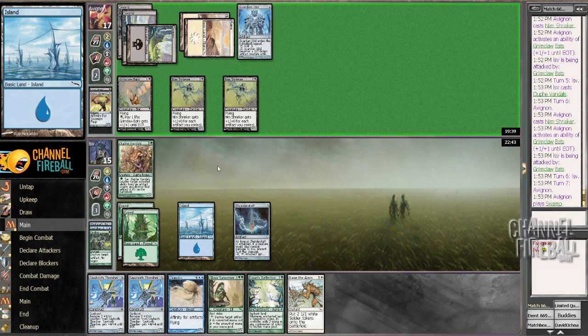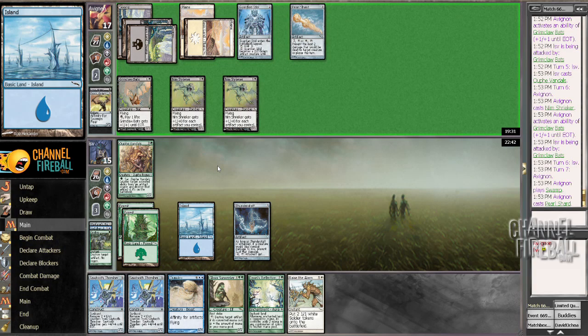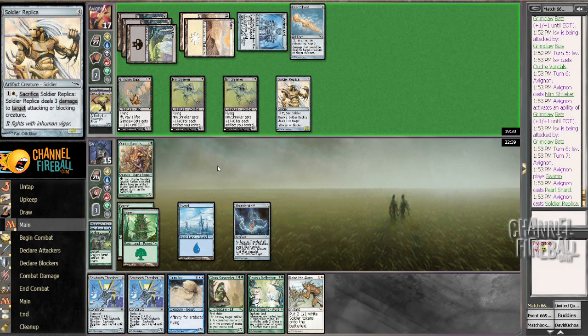Is this a Warhammer? Because Warhammer would be mildly annoying. Activate a Guardian Idol. No, there's a Pearl Shard. That doesn't bother me, except for the fact that it pumps Nim Shriekers. All right, now we're getting into trouble.